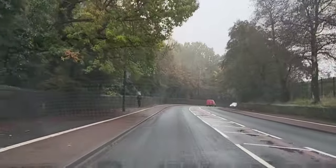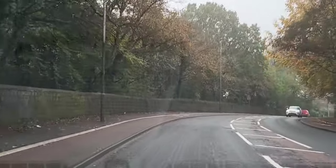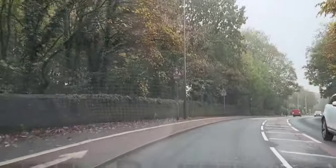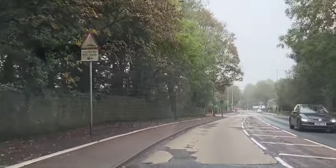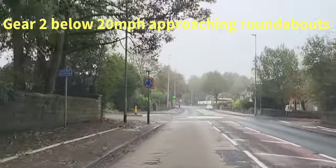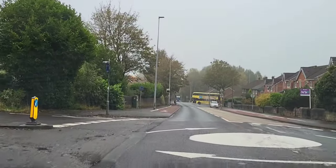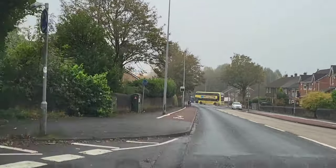Coming up to a roundabout - because it's around the bend, there's a triangle sign on the left that actually says 100 yards, giving me a distance warning. Here's the mini roundabout, so I'm just slowing down to just below 20 mile an hour. Drop to gear two off my clutch, looking ahead and right a couple of times. Nobody there, so no need to give way.